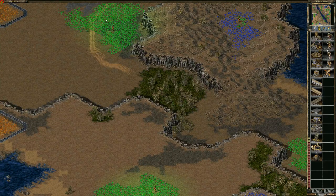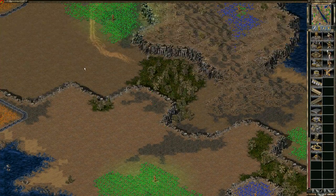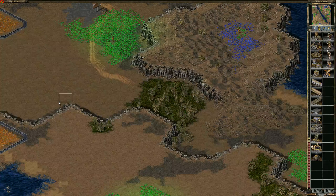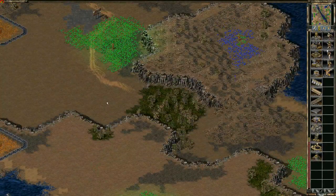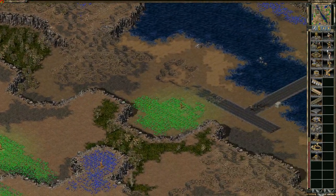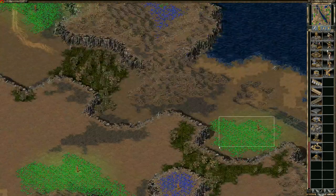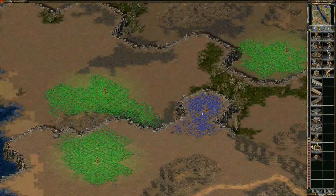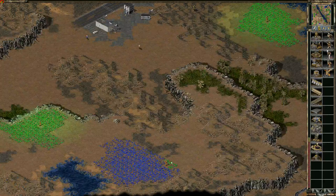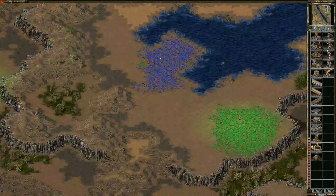We moved the tiberium patches to places that make more sense so that the harvester pathing automatically goes to the correct path when your main patch is dry. In the original Forest Fires, top left tiberium is down in this area and middle left tiberium is over in this area — so when your patch ran dry, if you were busy attacking or helping allies, all your harvesters would start taking a ridiculously long path to reach that tiberium. We also added some more trees and changed this patch from green to blue to equal the large patch of blue that top right gets.